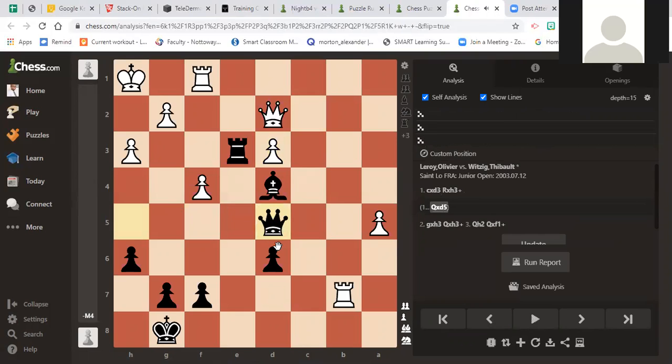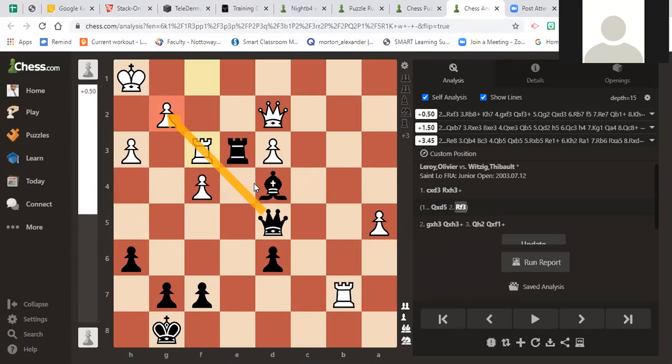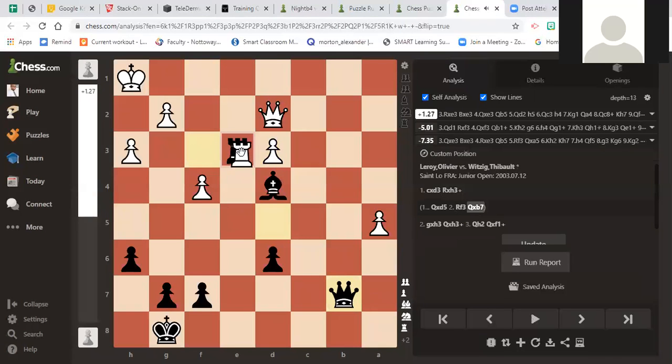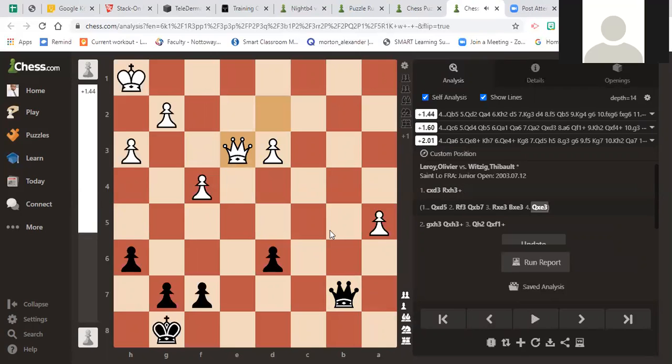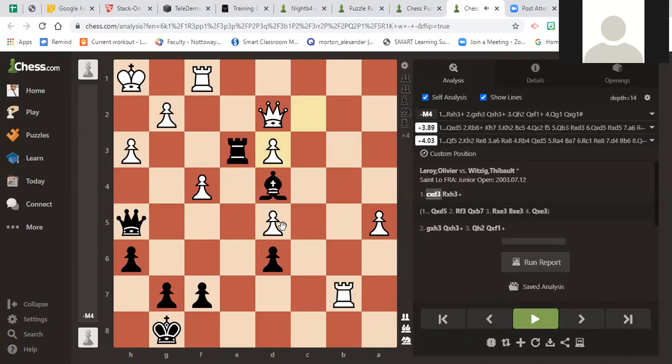If queen takes pawn right here, here's the issue: either king here is one possibility — that's minus four — or even better, rook f3, which blocks this whole idea. If you take the rook, it's equal for both sides after that. This does look like a good move, but you give your opponent options. This is something I find myself getting in trouble with when I play my games.